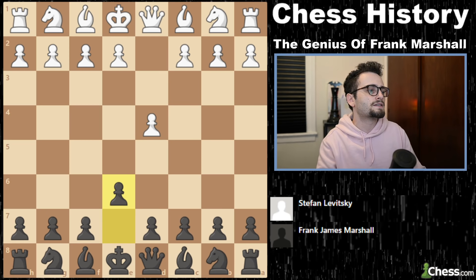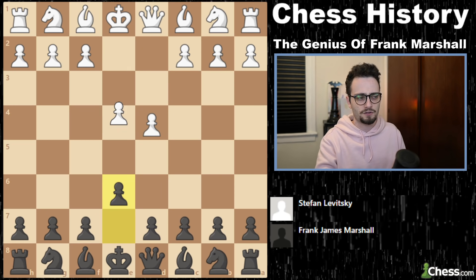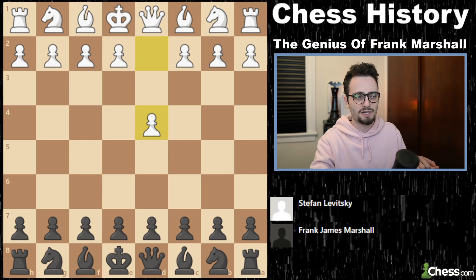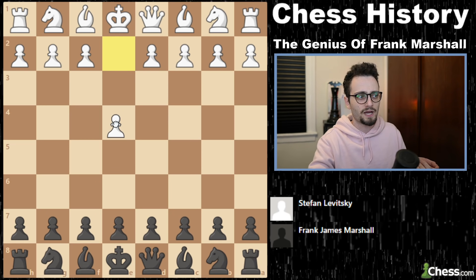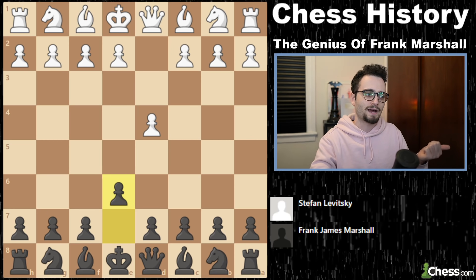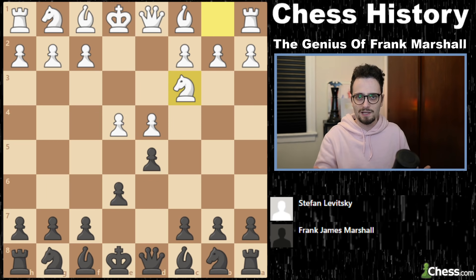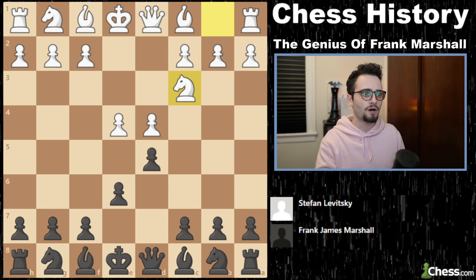We have D4, E6, E4, D5 — what's known as a transposition to a French defense. You'll notice that the game does not begin with E4, which is normally how the French defense gets played. D4, E6 is kind of an invitation for White to go back to the French. White plays Knight to C3. This is known as the classical French — maybe back then it was known as the 'I'm developing a Knight to the center of the board' French, defending my pawn.